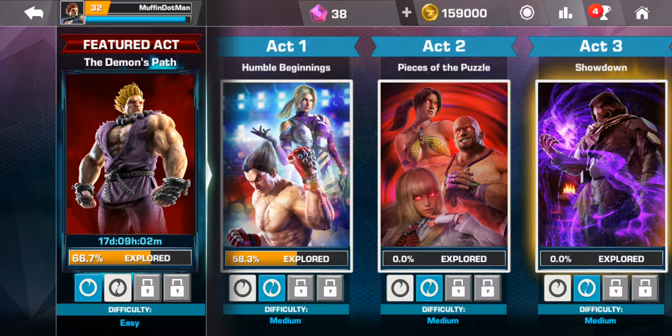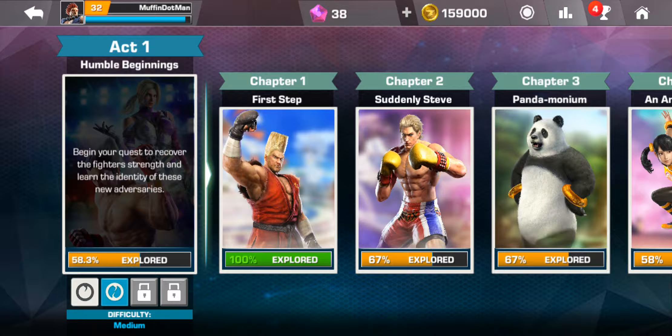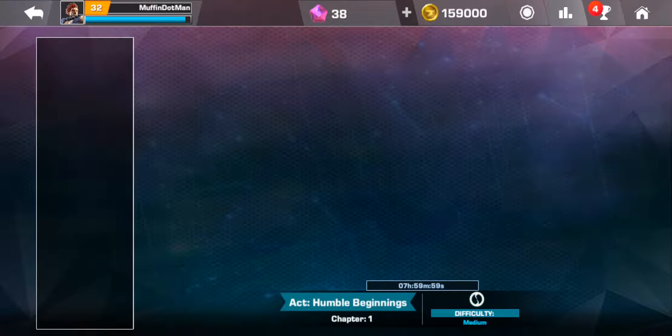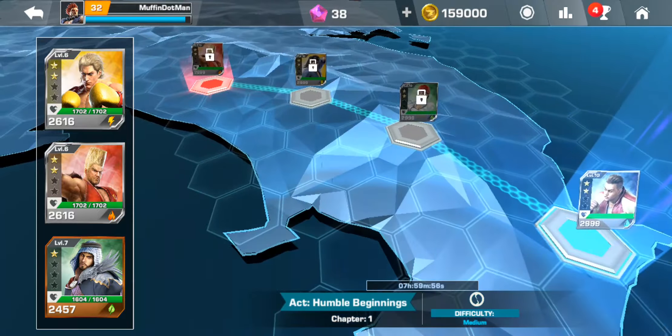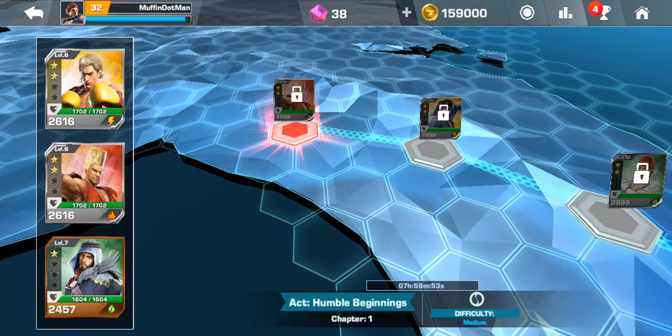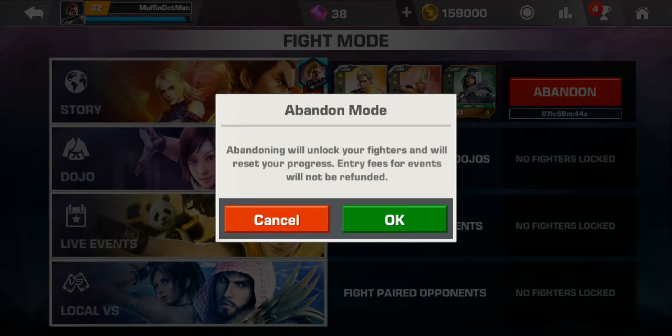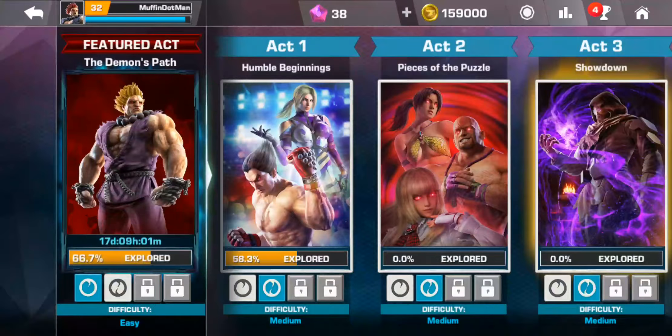Making our way down to the Fight section — right now they have a story arc, which is quite cool. Every month they seem to feature a new arc. The structure is simple: you fight one character, then two, then three, and then you go straight to the boss. Beating the boss gives you a fragment from them, so completing story stages is a great way to earn character fragments.